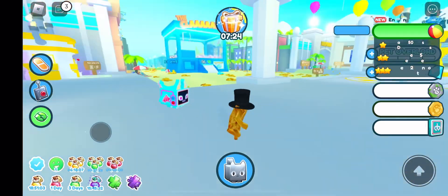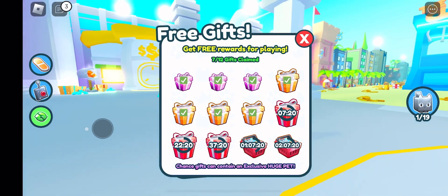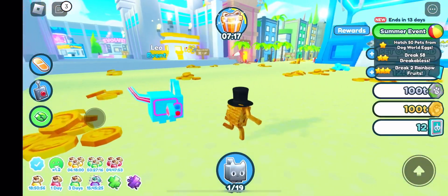Here are some ways that you can get claw tokens fast. One way is to redeem your free gifts. After the first gift you redeem, you will get one token and so on.